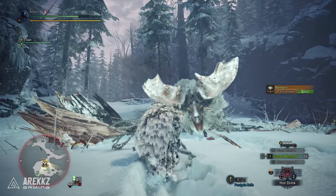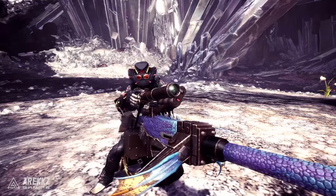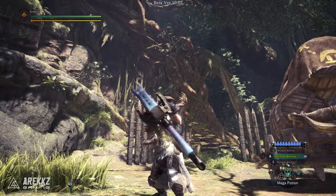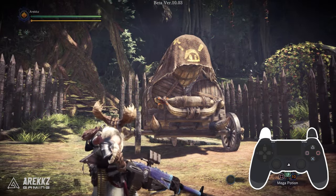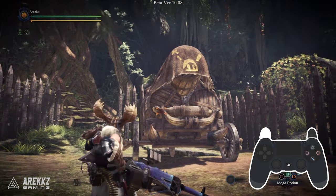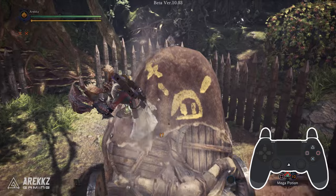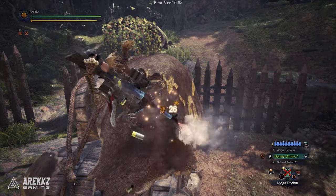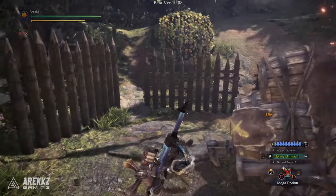Now let's turn our attention to the heavy bow gun. Much like the light bow gun, whilst aiming you can press R3 to switch to slinger mode and from there fire off your clutch claw. Grappling onto the monster will allow you to machine gun fire into the monster's side before flying off in a hefty explosion. Being a heavier weapon, it creates a weak spot.